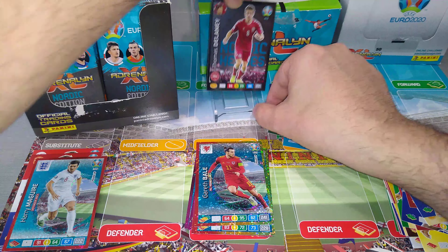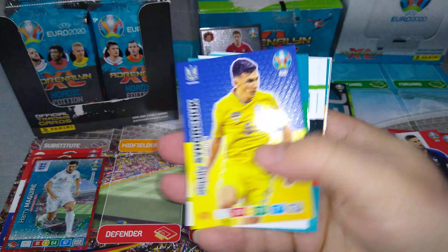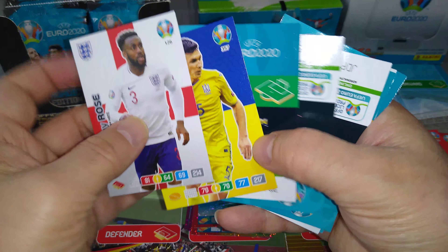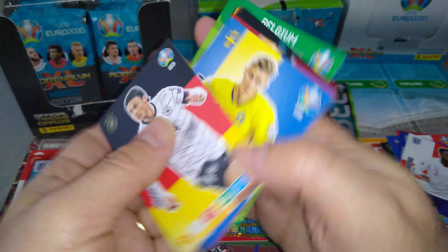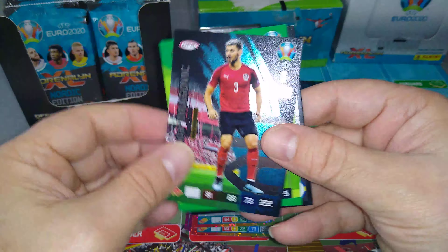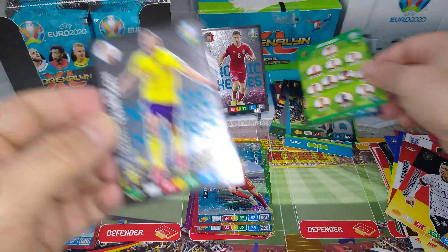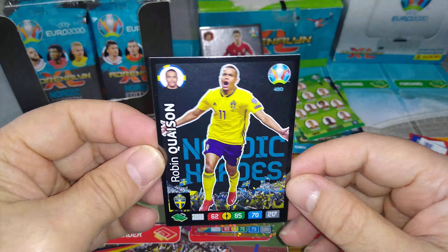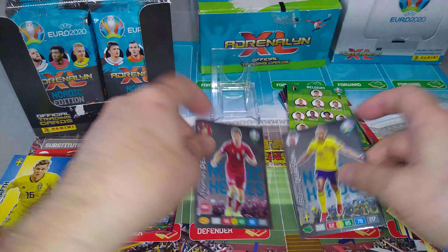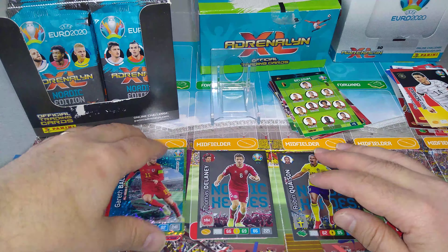I'm just going to put it back here to display, and then we'll pile them all up together. Danny Rose — they're all out of sorts. Schultz. Kraft. Good stuff, that's a need as well. Ilsanca. No special cards. Dragovic, Belgium. And Kwaeson — that's the second Nordic Hero, for Sweden. Nice one. We'll put them beside each other — one Sweden, one Denmark, and we'll do one for Finland once we pull it.